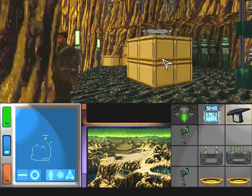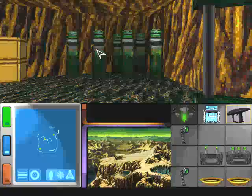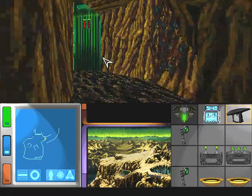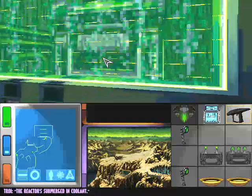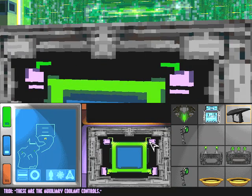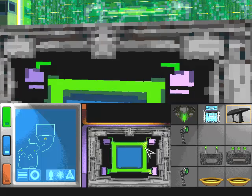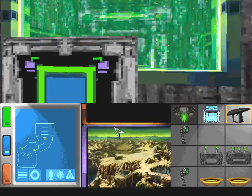Let's take a look deeper. Nothing I can use here. This appears to be the base of the coolant tank — the reactor is submerged in coolant. These are the auxiliary coolant controls. Power readings are normal. I think this shuts them off. Uh-oh.